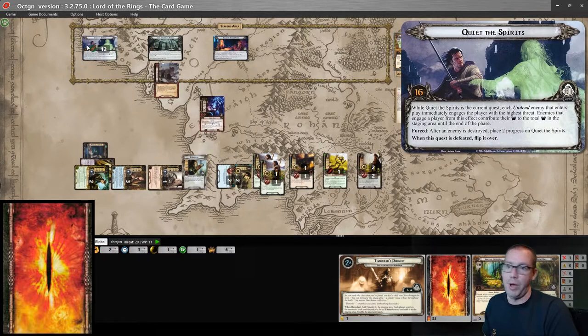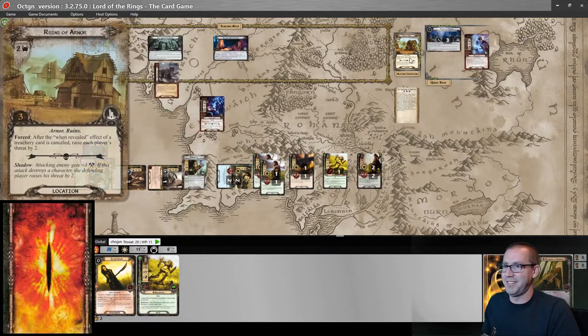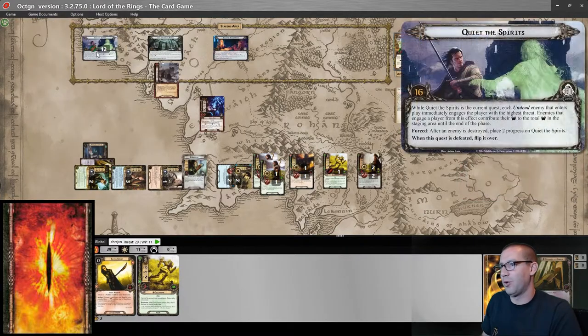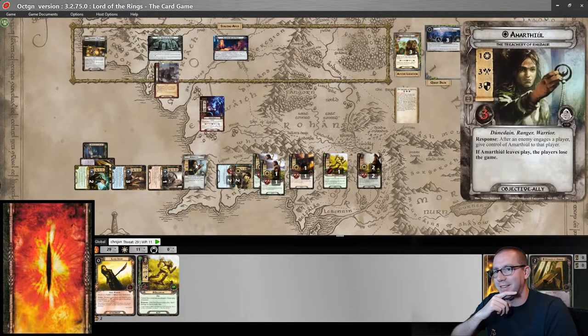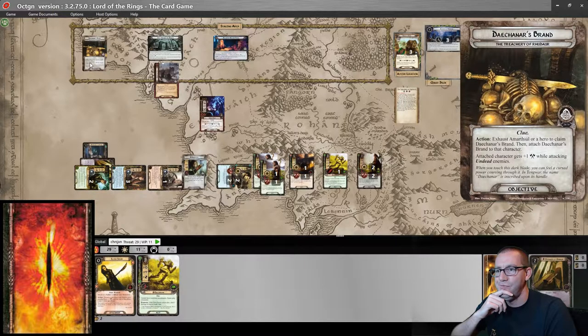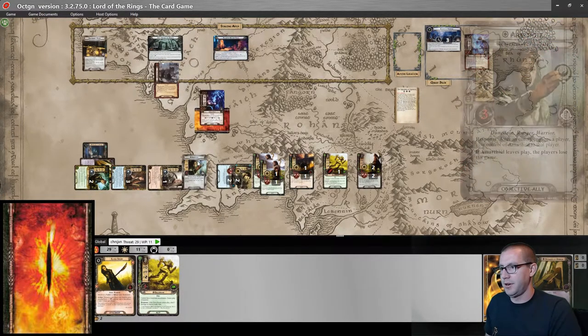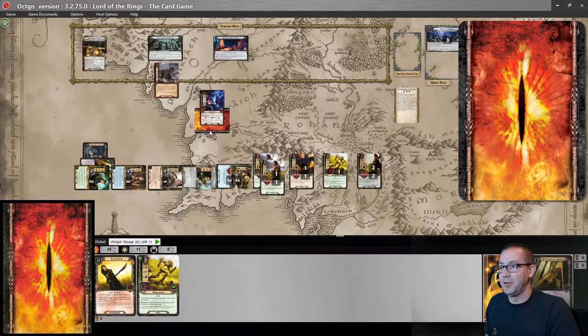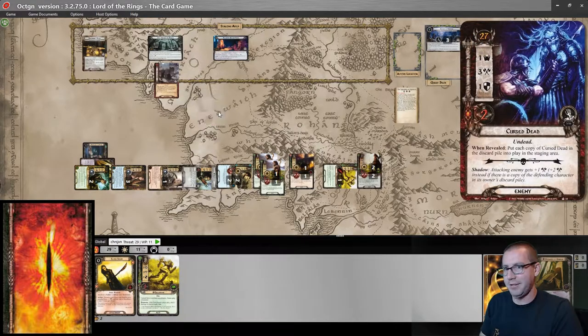Cursed Dead is going to engage with me because of the Quiet the Spirits quest text. So one threat in the staging area — up against my 11, that's 10 progress. That flips Quiet the Spirits into Daikonar's Brand. Cursed Dead is 3 attack, so I don't want to claim it on Amarthiel yet. That shadow effect does nothing, and it's only 3 attack to fight back, so Cursed Dead is destroyed.